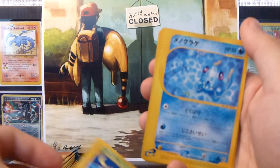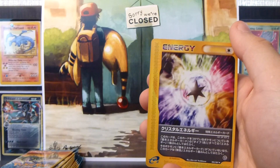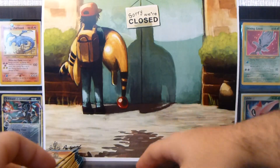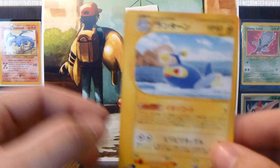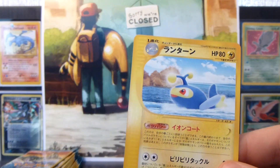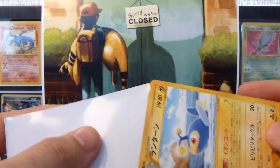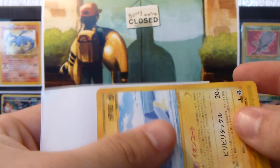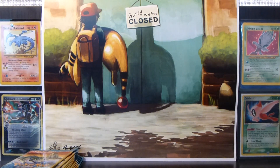We have an Oddish, Tentacool, Flaaffy, and an Energy, and the rare is a Lanturn rare. I don't think I needed that — nope. I still need one trainer from this set, which is April Thorn Forest, so hopefully I get that soon.